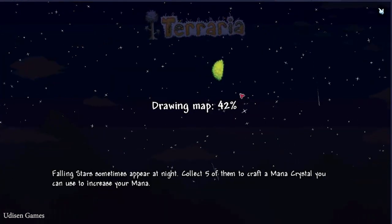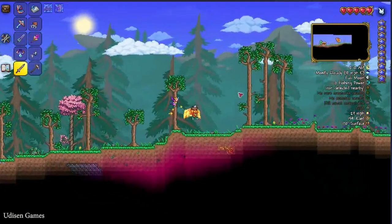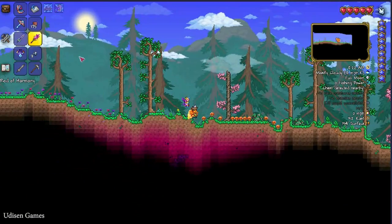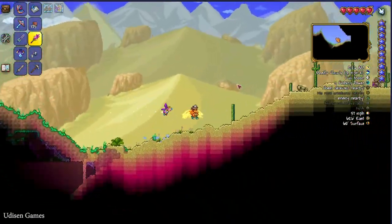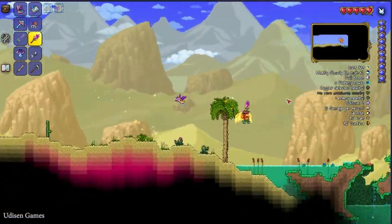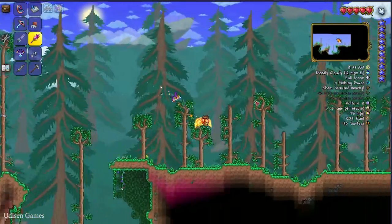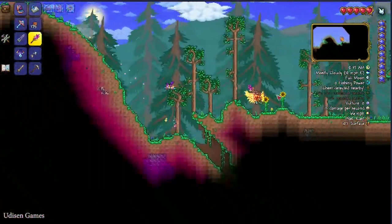Time to enter the new world. Go all the way to the right until you find the jungle biome — it is somewhere to the right. I use my rod of harmony; how to obtain this rod of harmony I already showed in a previous video. Here's the desert — ignore the desert and everything in it, because the desert is evil.